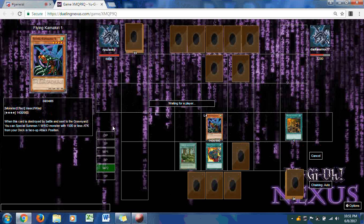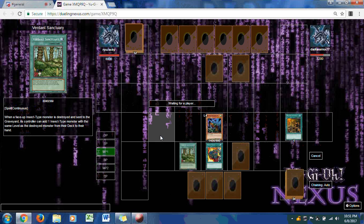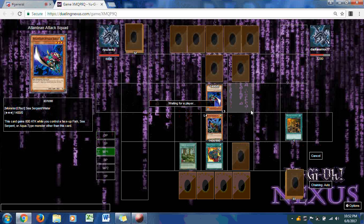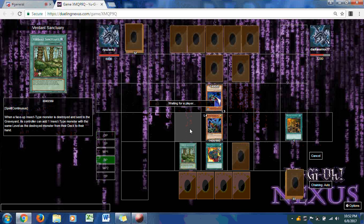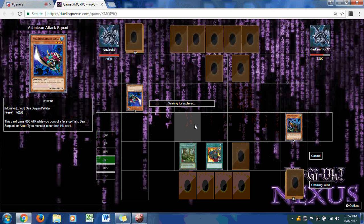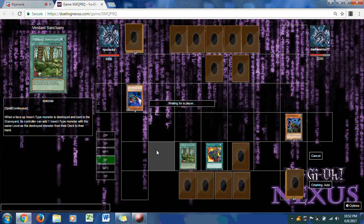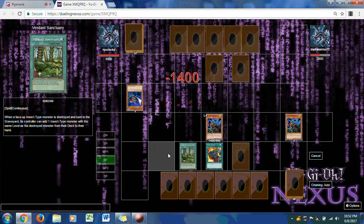One Day of Peace is played. Dark Warrior summons Atlantean Attack Squad and it comes to a stalemate — nothing happens. In the battle phase, Kamari 1 attacks kamikaze. Supply Squad and Verdant Sanctuary both activate. Verdant Sanctuary is a continuous spell card: if a face-up insect-type monster you control is destroyed and sent to the graveyard, its controller can add one insect monster with the same level as the destroyed monster from their deck to their hand.